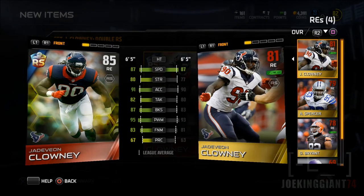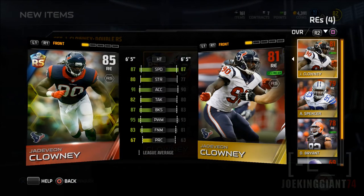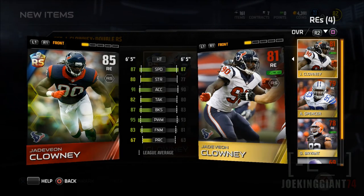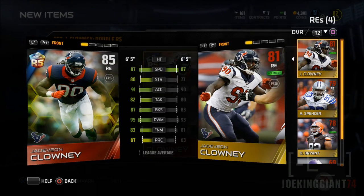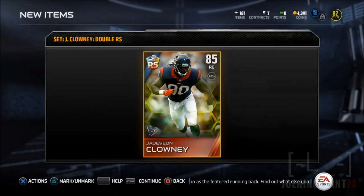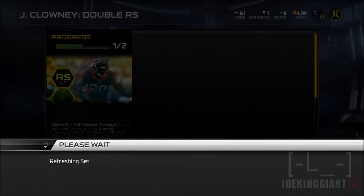Look at this — 85 overall Jadeveon Clowney. Let's compare them. Look at these stats — that's two beasts, it should be illegal to be that beastly! It's seriously underrated. How can this guy have that many stats at only 85 overall? It's probably the awareness holding him back. Look at the power moves, finesse moves, and especially the acceleration — it's pretty much maxed out.